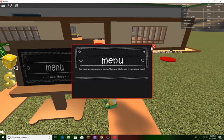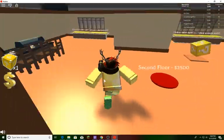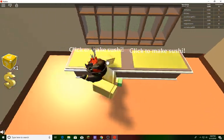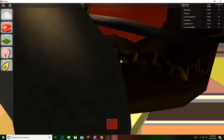We have a menu - it says 'You have nothing on the menu, use your kitchen to create some sushi and it will be added.' So we're going to click to make sushi and use the kitchen to add items to the menu.